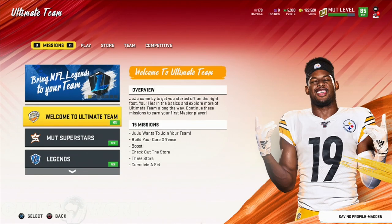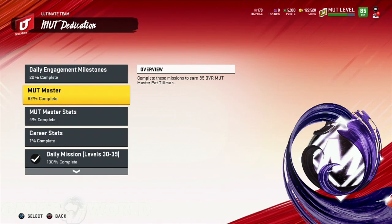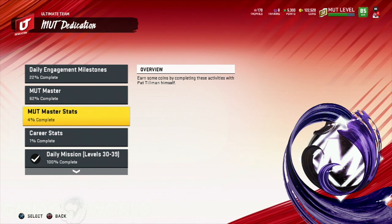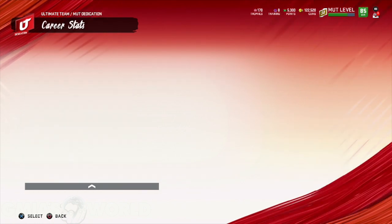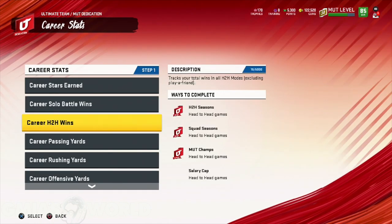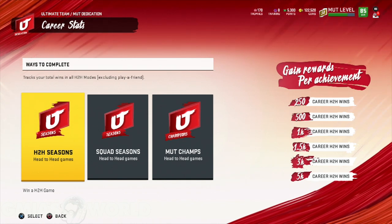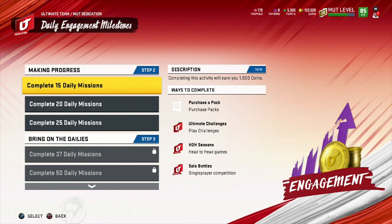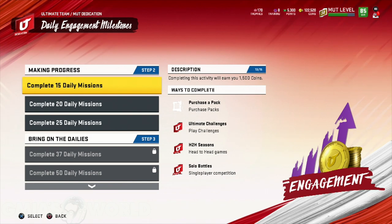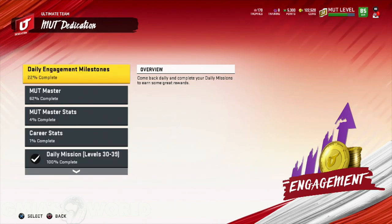Before we get away from missions, I wanted to show you the MUT Dedication, which is very, very huge. It shows you how close you are to completing MUT Master, your MUT Master stats for using Pat Tillman, and also your career stats — which from Madden 19 rewards you with different things as you get interceptions, career stars earned, and all that stuff. The daily engagement missions let you know when you're going to get something at a certain mission level — for instance, when you get to 25, you're going to get an 82 to 84 overall power up pass. So it's worth it to do your daily missions.